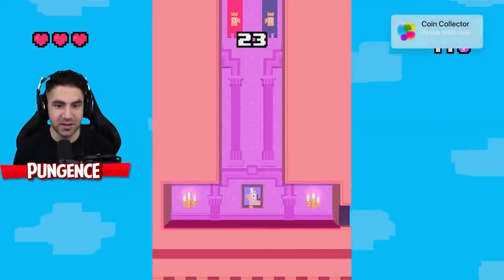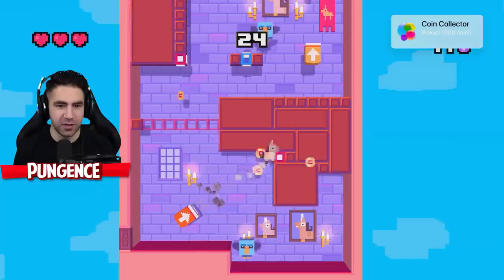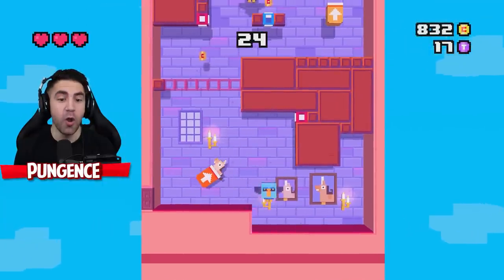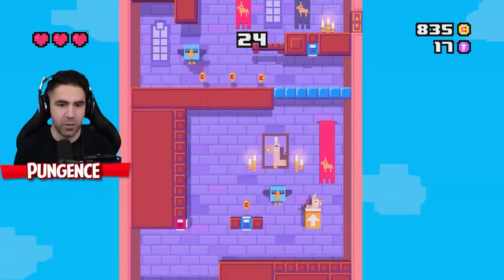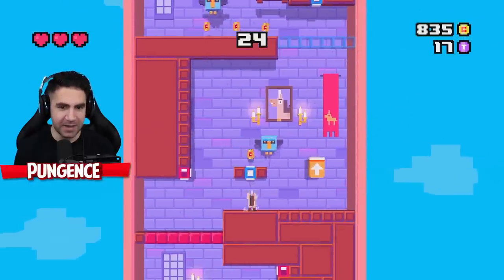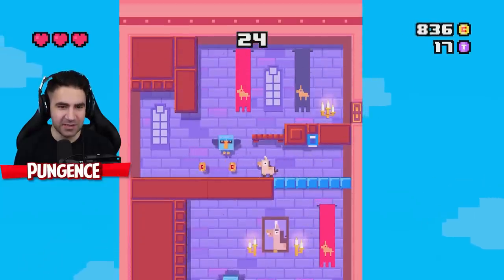That's a lot of coins. I just got the coin collector achievement — I got a thousand coins! I opened up the area. There's a button here. I gotta hit this button, open that up, and then that hits that button. See, I know what I'm doing.